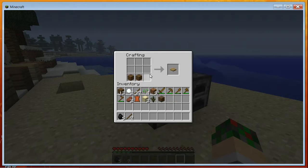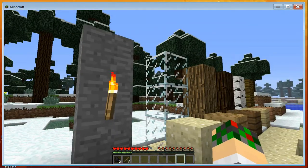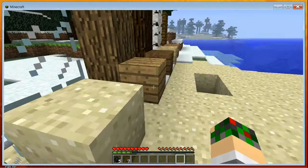This here is a pressure plate — whenever you step on it, it opens things. You can put them in front of your doors and on the inside, and when you step on it it will open the door, and when you leave it will close the door automatically.